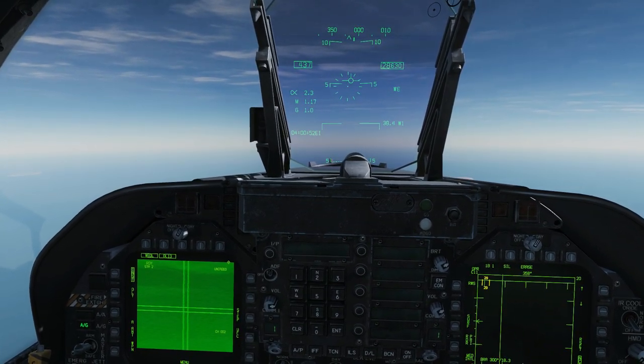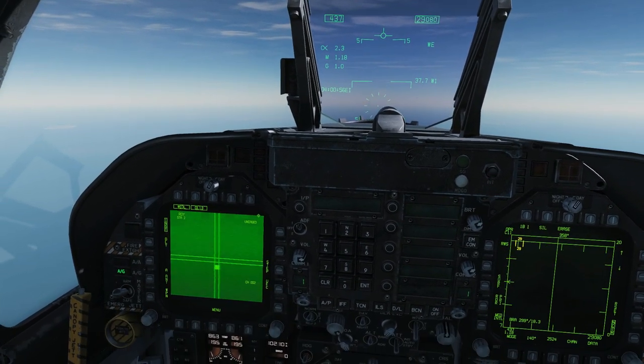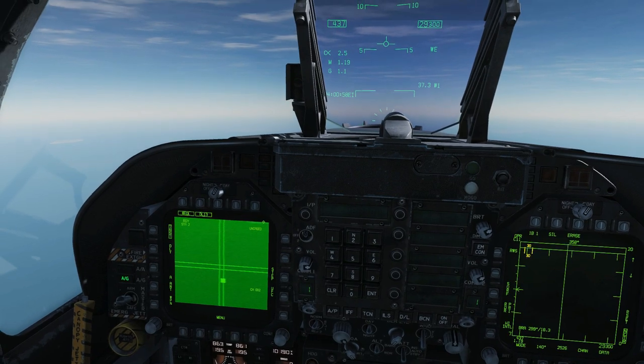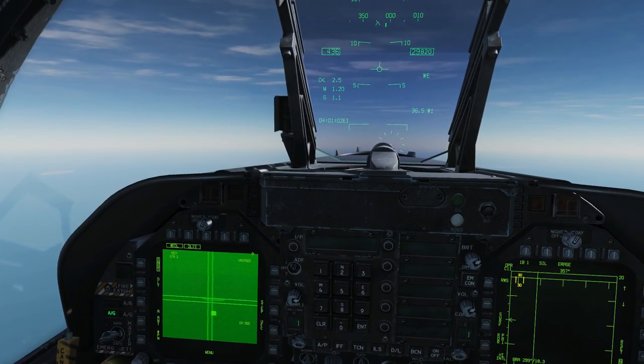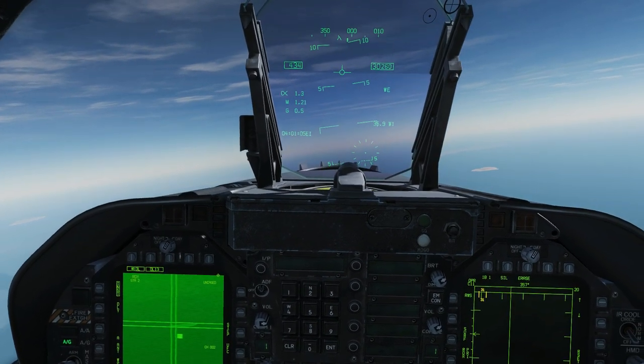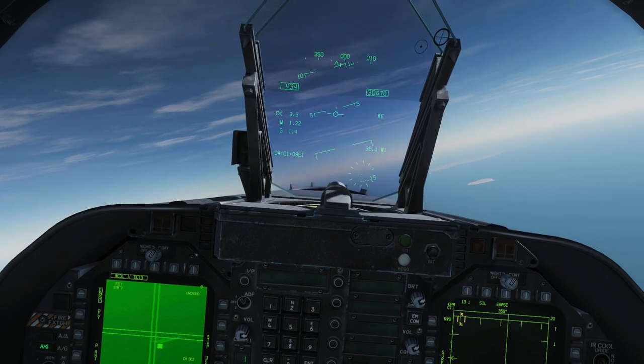I'm now going to slew the seeker head on the missile by pressing and holding TDC depress and then using the TDC slew keys to move it about — we've already looked at this in the basic short-range and medium-range video. We're going to select the island which is there. I'm just going to quickly double check that is the right island — it'd be a bit embarrassing if it was the wrong one. That appears to be the island there, 35 miles away.